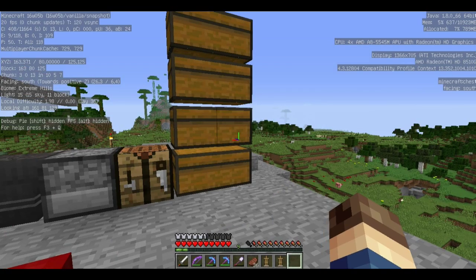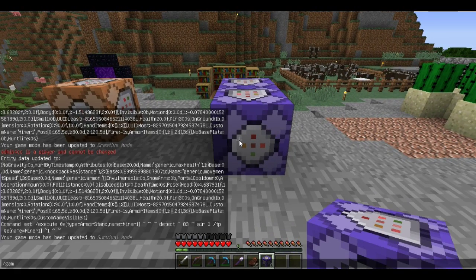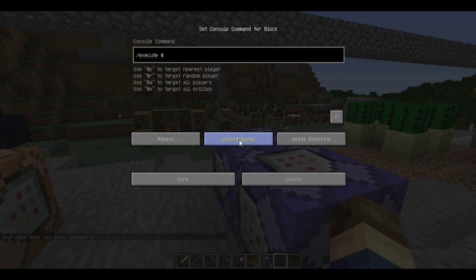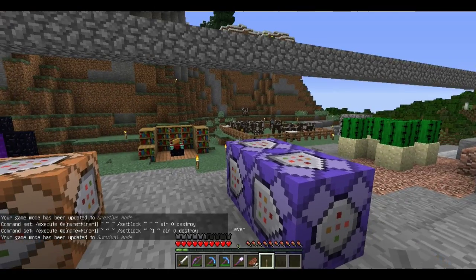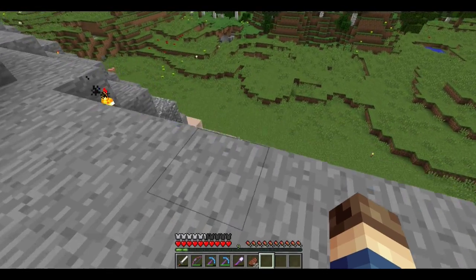I need to actually go craft another command block. Got the command blocks, I'm just going to quickly place both of them down right here. Now I need to put in the commands. I'm going to execute at entity name equals minor 1, to then set block at its current location to air destroy. The armor stand will now destroy the blocks around it.